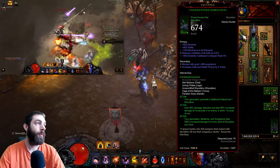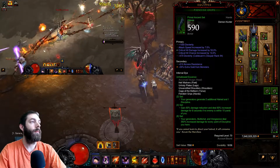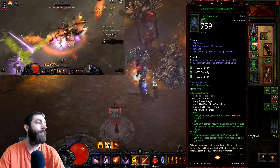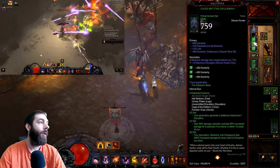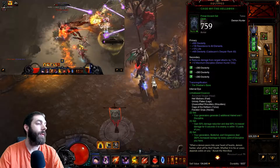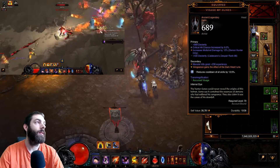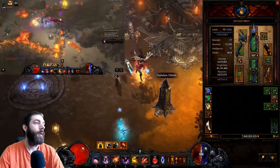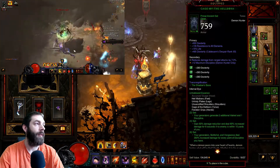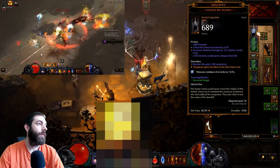For shoulders you want cooldowns and all resist. Gloves should have double crit and attack speed. For the chest, you want dexterity, life percentage, all resist, and maximum discipline — that's the first stat you want to make sure the chest has, because this build runs off maximum discipline. For the helm, Visage of Gunes — I thought about Cindercoat but it doesn't have a maximum discipline roll — you want multi-shot damage and crit chance.